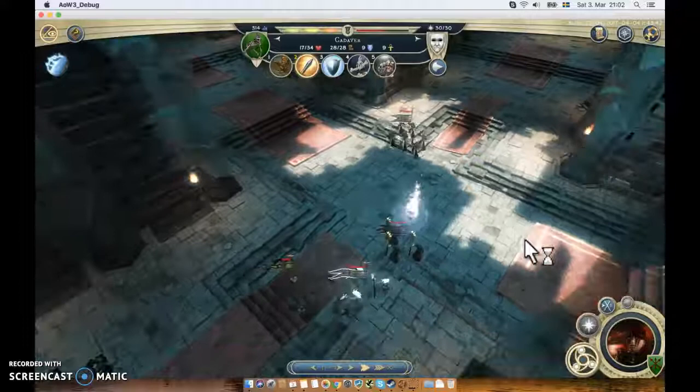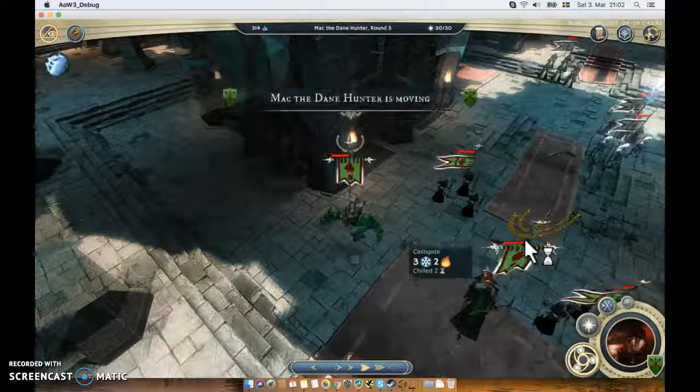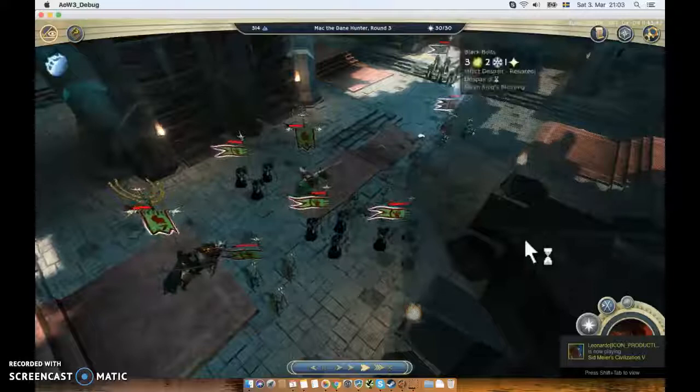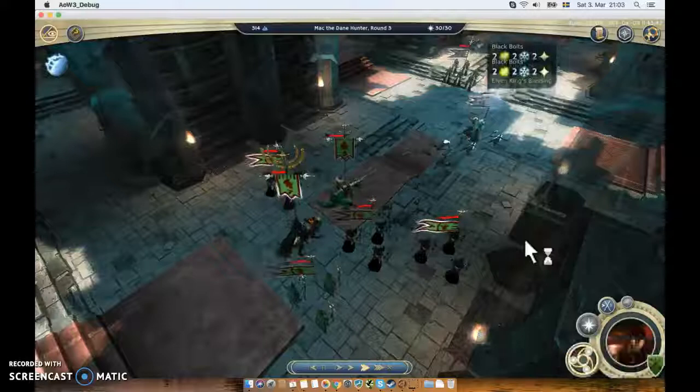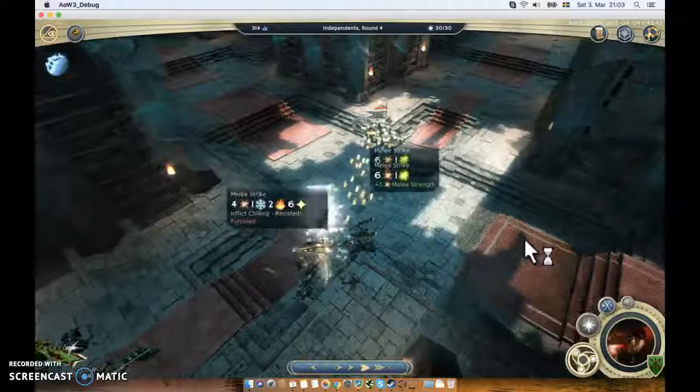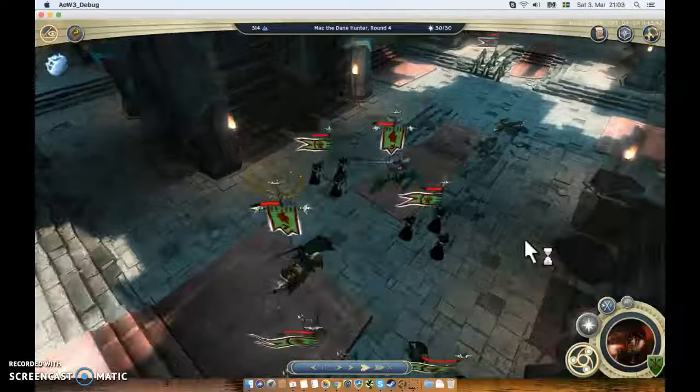Then I killed the other Frostling - I tried to stun her first, and it worked. Then I'm using a ranged attack, then more ranged attacks with my Reanimators and my leader.